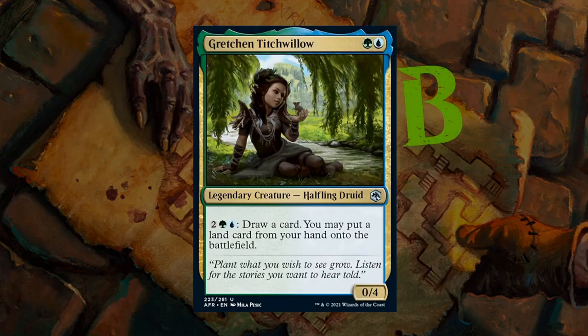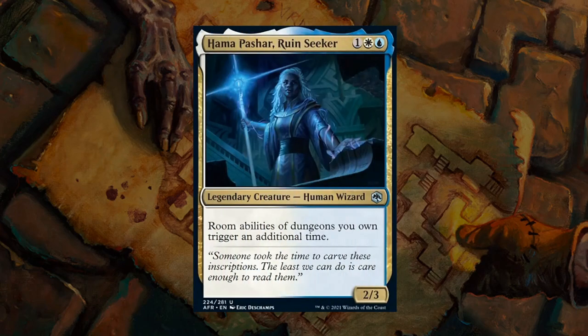Hama Pashar, Ruin Seeker is the Blue-White build-around — a 2/3 legendary human wizard saying room abilities of dungeons you own trigger an additional time. Whenever you go through your dungeons you get to trigger those abilities twice, which is quite a payoff. Blue-White cares about venturing into dungeons but is a bit more slow-paced and controlling than Black-White. Hama is a great payoff for being in that archetype, and gets a B as well.